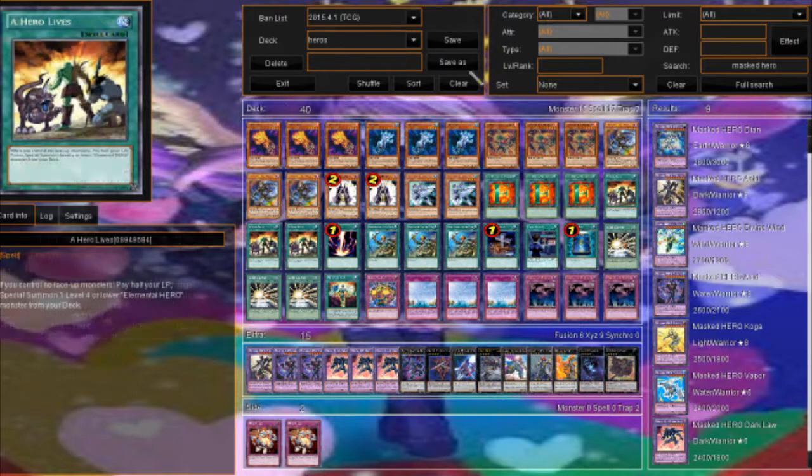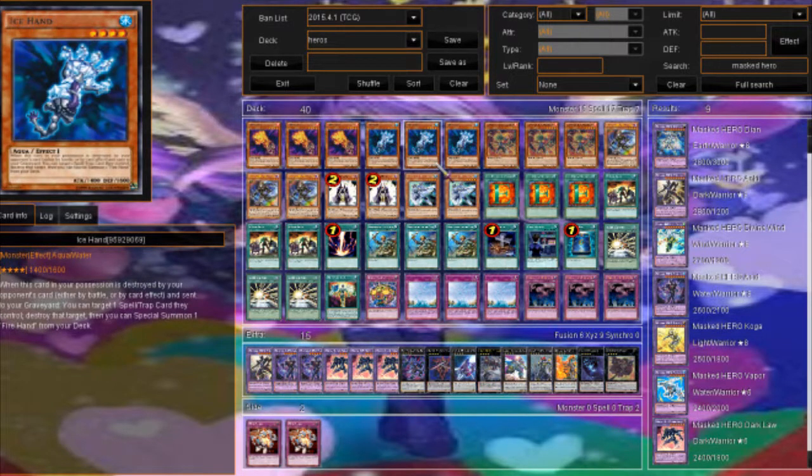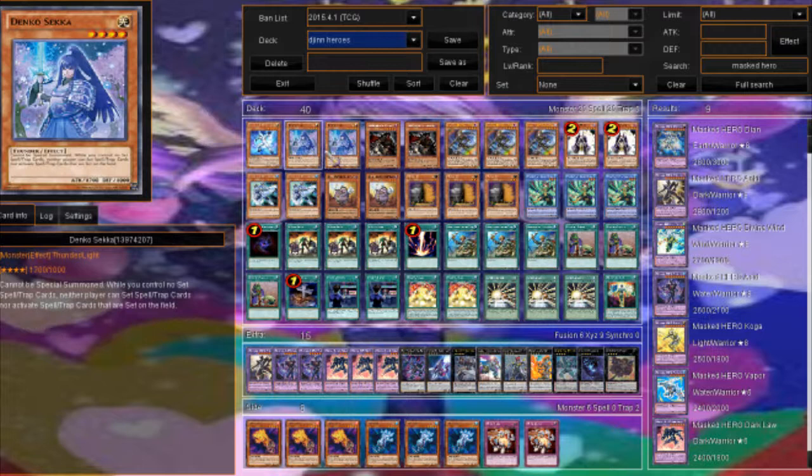That's pretty much it for the first build. I find this to be probably the better build of the two because Fire and Ice Hand — it's a stun build — and stun is probably going to be better this format. The second one is a control build. This deck I've been playing with is crazy — we're trying to make Dark Law and then Jowgen our opponents. Some decks just can't play with Dark Law and Jowgen on board, but back row is a problem, that's why we have the two Denko Sekkas.